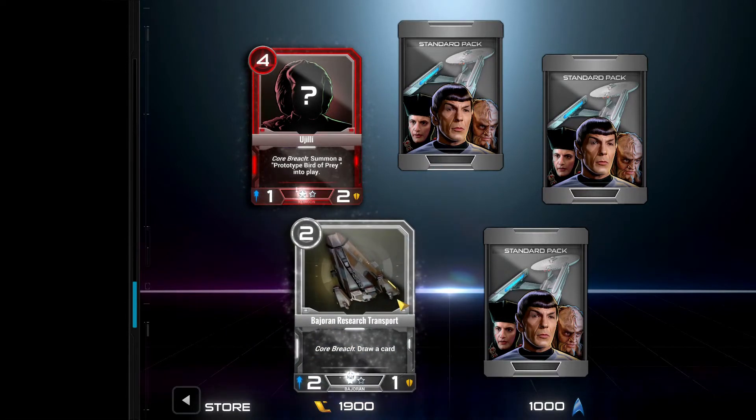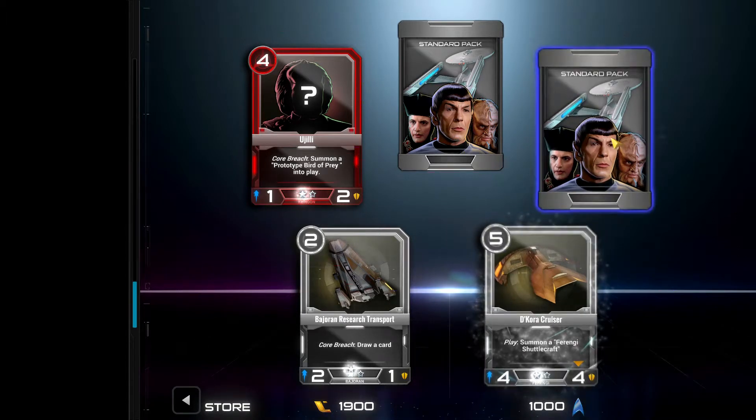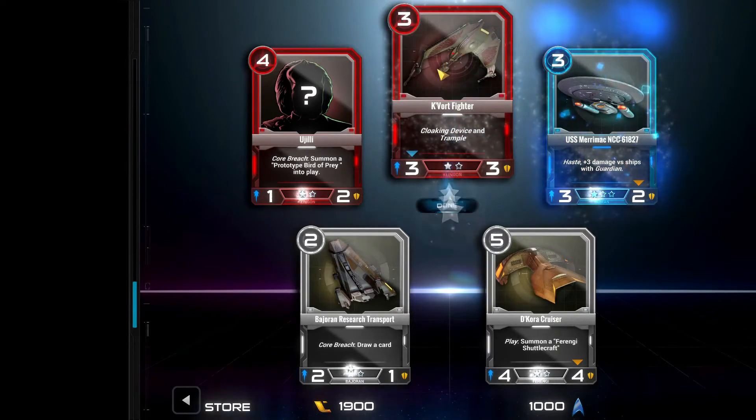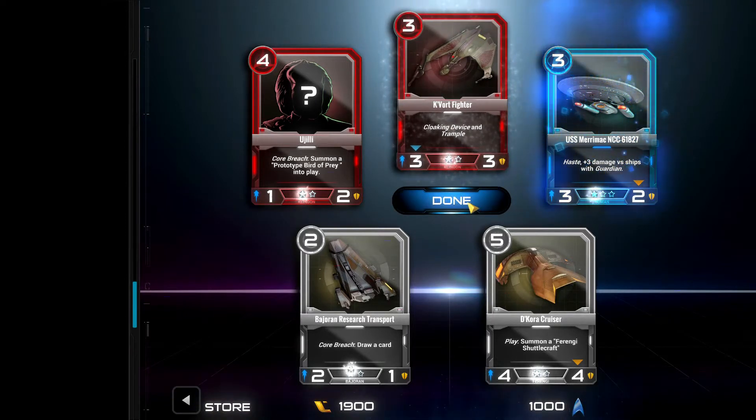We have the Bajoran Research Transport, which also has Core Breach - when it dies, you draw a card. The Cora Cruiser plays and summons a Ferengi Shuttlecraft. That was our rare. We have the Merimac, which has haste plus 3 damage versus ships with Guardian. Guardian is essentially this game's version of Taunt. And we have a Cavort Fighter with Cloaking Device and Trample.